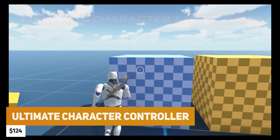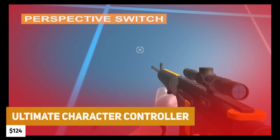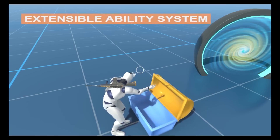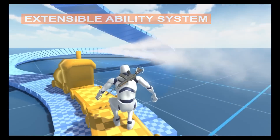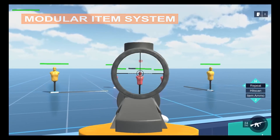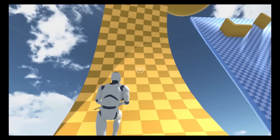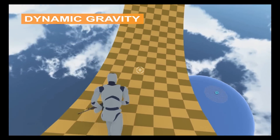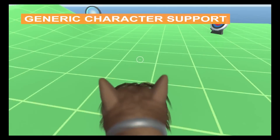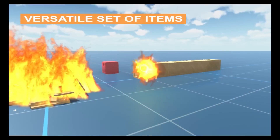Opsive's Ultimate FPS Controller is down to $124. Whether you need melee, magic, throwables, or weapons, it has it all in one with full modularity — a kinematic character controller suitable for first-person and third-person, switchable gravity, advanced moving on platforms, full body awareness, split screen support, inverse kinematics, a damage system, specific features for magic items, flashlights, melee and blocking, many different abilities built in, and loads of integrations with the most popular assets on the store.